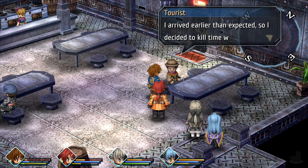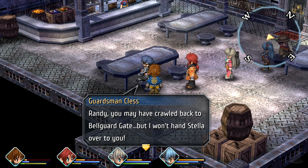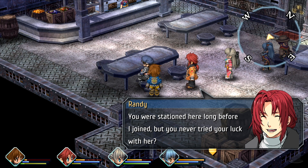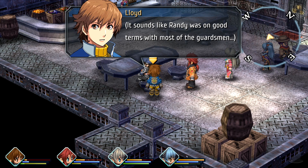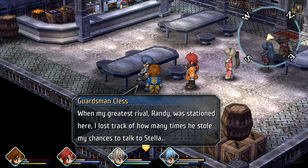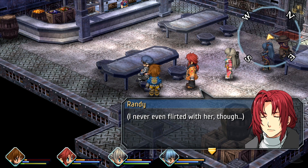I arrived earlier than expected, so I decided to kill time with a light meal. Randy, you may have crawled back to Bellguard Gate, but I won't hand Stella over to you. You were stationed here long before I joined - never tried your luck with her? I've been meticulously clearing away the obstacles standing between us. Well, good luck with that, man. Sounds like Randy was on good terms with most of the guardsmen. But I'd have thought more people would be at his throat, given that he was fired for his womanizing ways. I never even flirted with her, though.